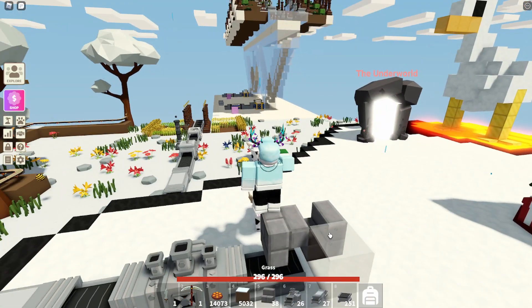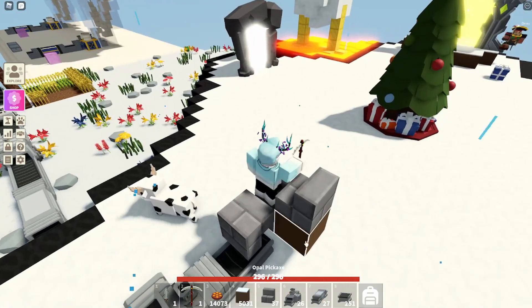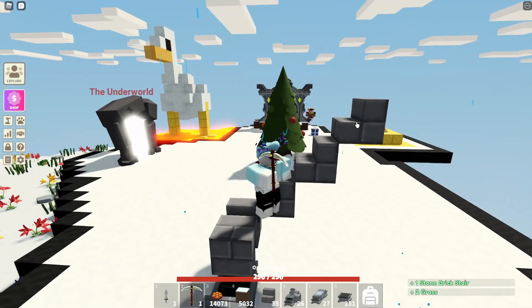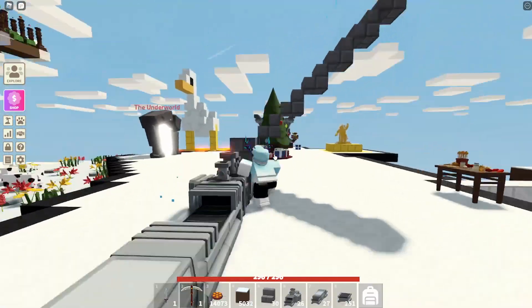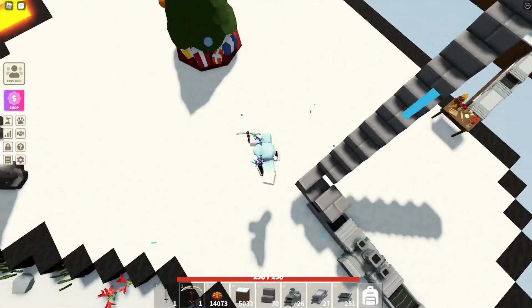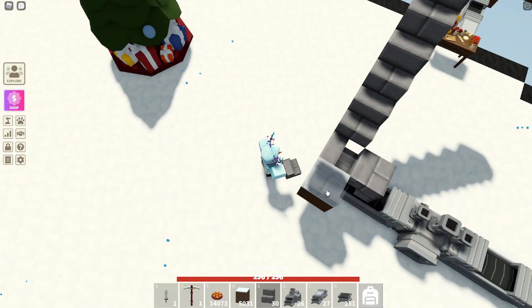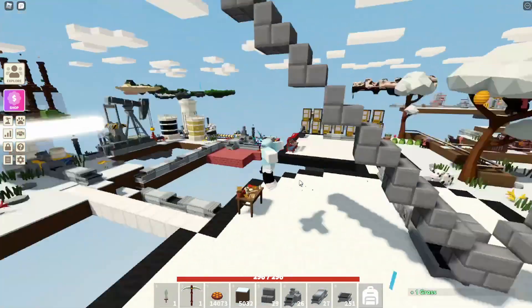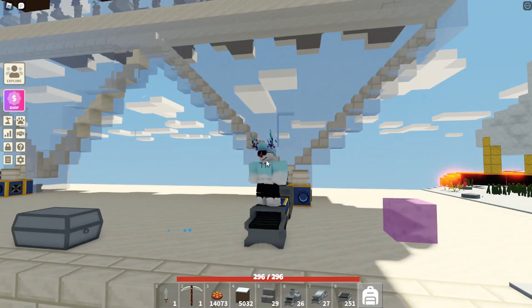Now comes a little bit of a tedious process. We have to make this go up eight times on either side, destroying the dirt blocks at the same time. Keep doing this and build up until you've got eight staircases all the way up. Once you've got eight staircases in one direction, do the exact same on the other side. Then your stair section should look like a giant V.